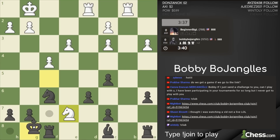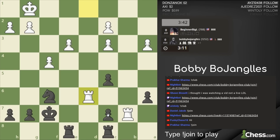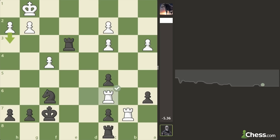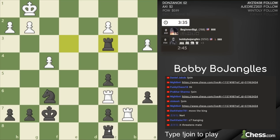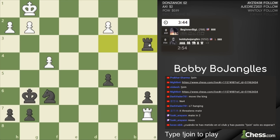It might be time to activate the king here. It's going to be rooks on the board. I'm still winning — c7 is hanging. After he takes c7 we trade rooks and I lose a pawn but I'm still up. He can't do anything; he has no attacks.